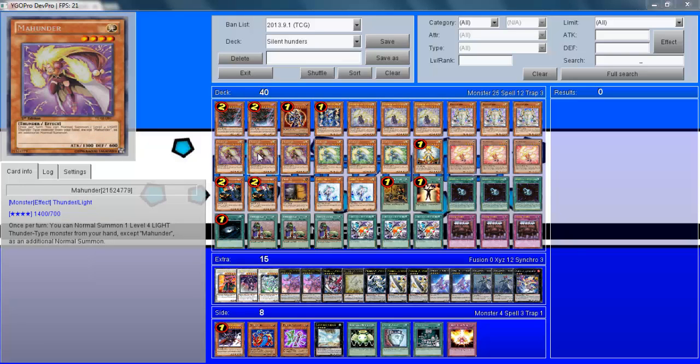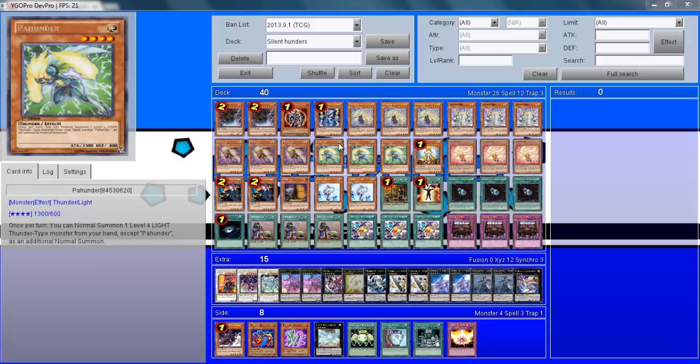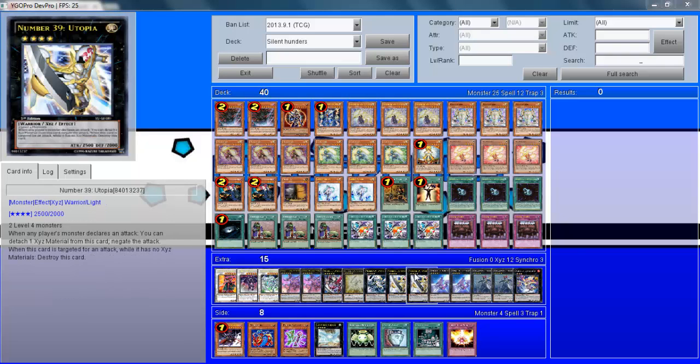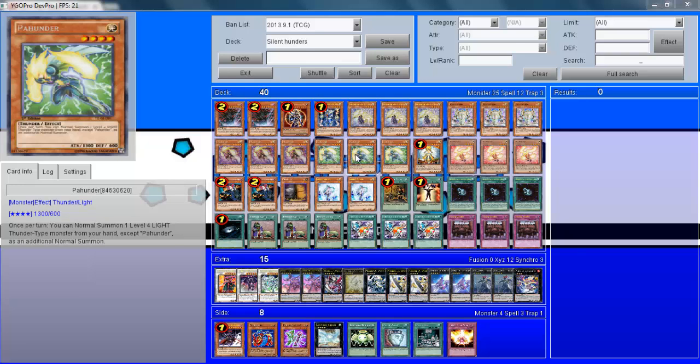Moving on to the engine of the deck — the Hunders: 3 Mhunder and 3 Pahunder. These are the cards which allow you a second summon — when you summon a Hunder, once per turn you summon another Level 4 Light Thunder. Since basically everything in your deck is Level 4 Thunder, you're going to be able to go into nice Rank 4 plays, like Silent Honors Ark Knight, which is the whole point of the deck. It's such an overpowered card, and in combination with the Hunders it makes some really powerful plays.